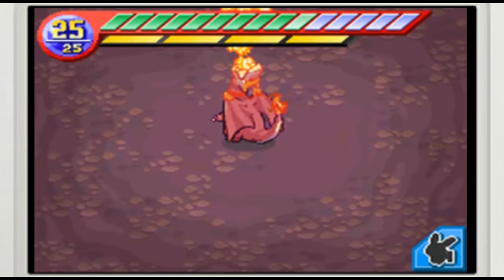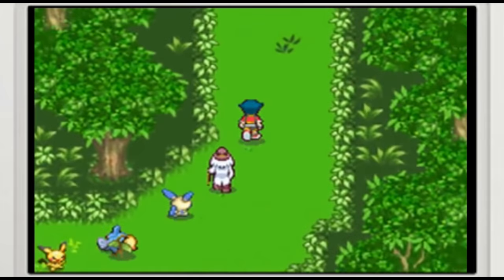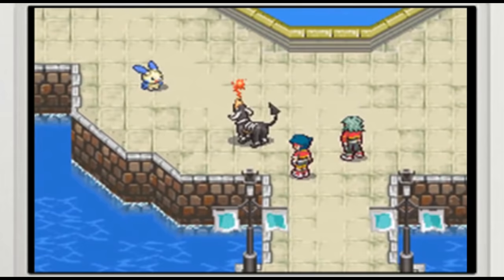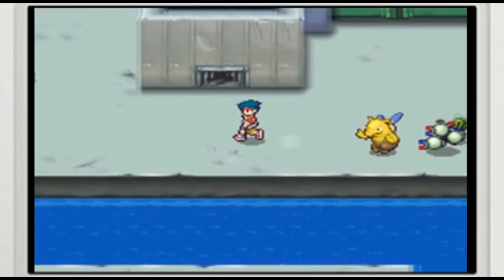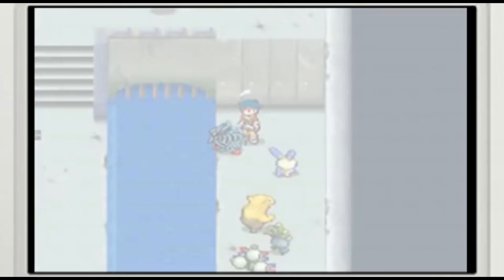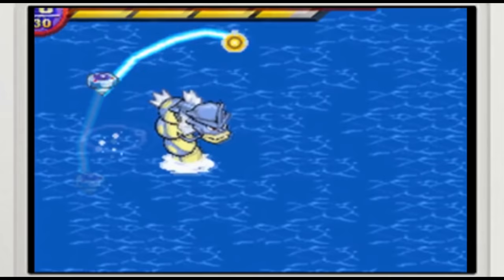In Pokémon Ranger, you don't collect or battle Pokémon in the traditional sense, but you do catch up to seven at a time to help you progress through the game's Fiore region. Like how Pikachu follows you around in Yellow version, either Plusle or Minun will tag along as your partner, and the rest of your Pokémon team will trail behind you as well. There are no trainer battles or random encounters — instead, like in Let's Go Pikachu and Eevee, you see Pokémon running around and you approach them to trigger an encounter. Catching Pokémon requires you to draw circles around them with your stylus, and the tougher ones will demand more circles and try to break out by running into and attacking your circles.